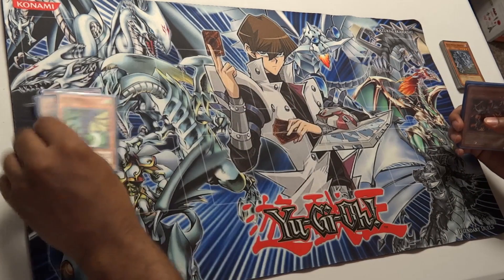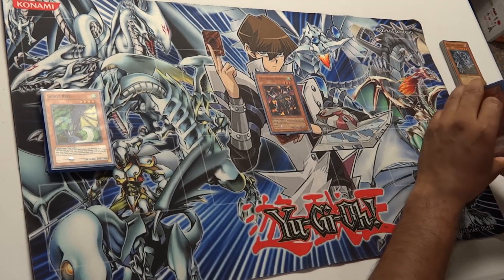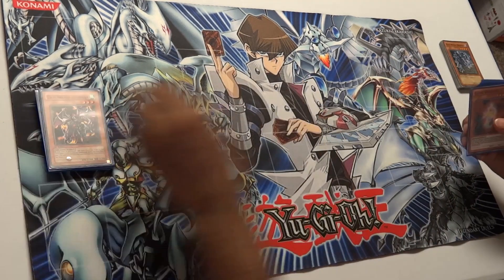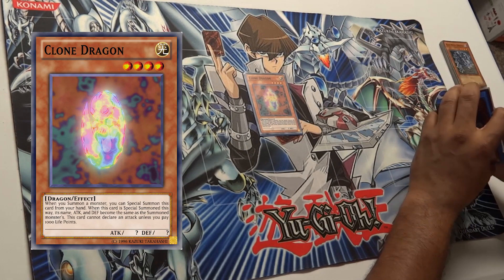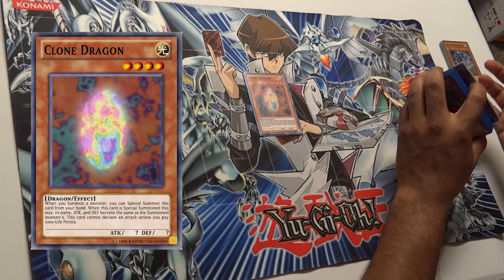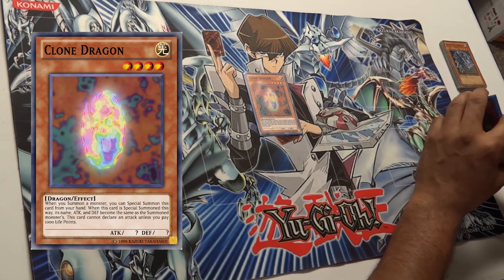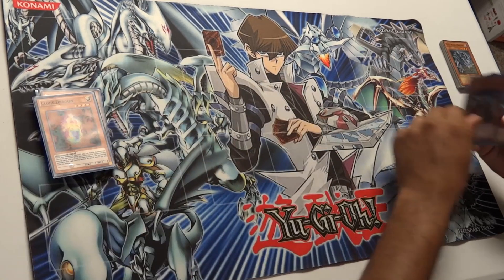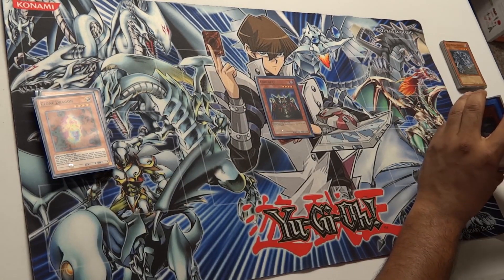Your opponent won't really be trying to attack Spirit Ryu unless they have something to deal with his effect. Then we have Twin Headed Behemoth, just another tribute fodder for the deck. We also have Clone Dragon — if you summon one of your Blue Eyes or any big hitter, you can special summon Clone Dragon and it becomes an exact copy of it, which is amazing.